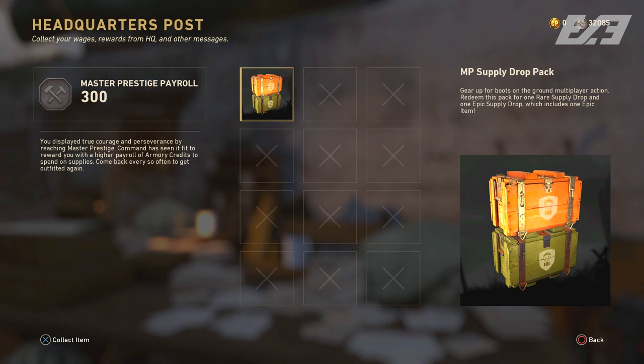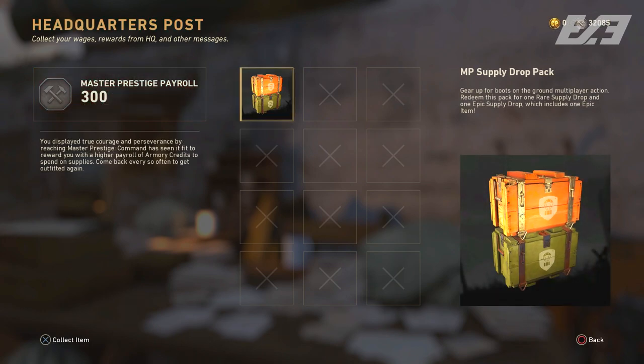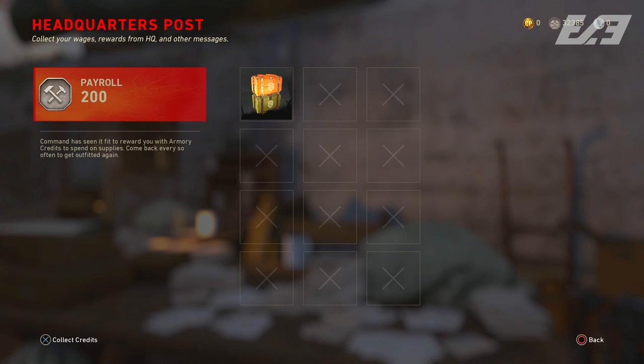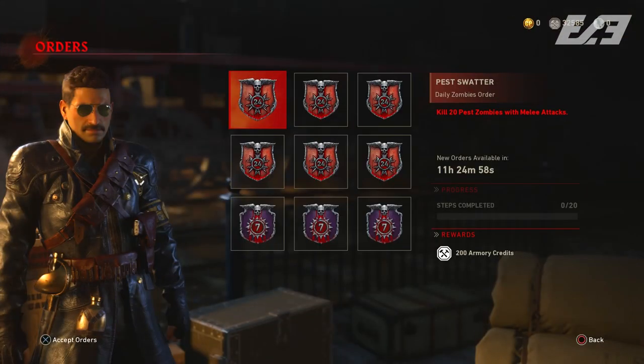The first and biggest method is your mail stations. Not many people know you can get armory credits from two mail stations - there's one in headquarters and one in the zombies supplies tab. You can get 200 armory credits from each. If you're not master prestige, you'll get 400 armory credits every four hours; if you are master prestige, it's 500 because of the master prestige bonus. That adds up to 3,000 armory credits every single day, or 21,000 per week - just make sure to check both multiplayer and zombies mail stations.